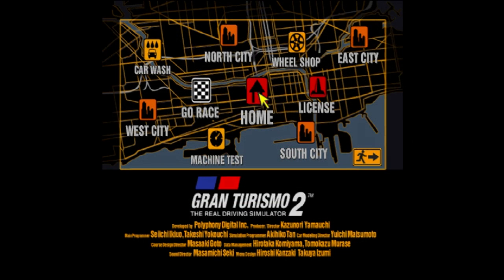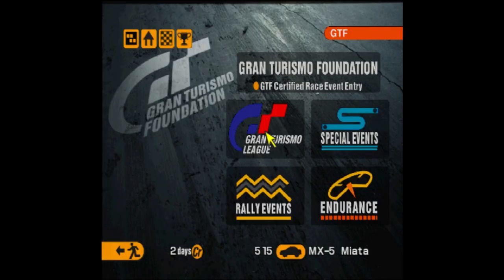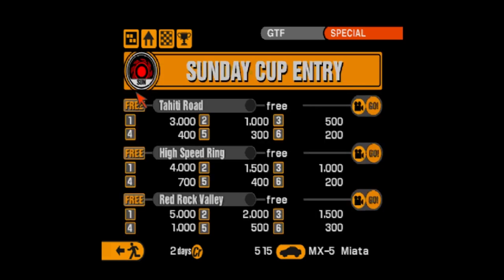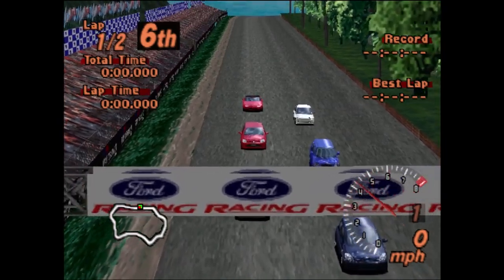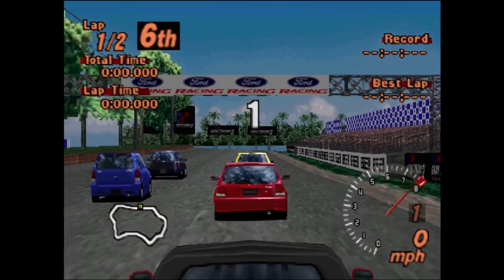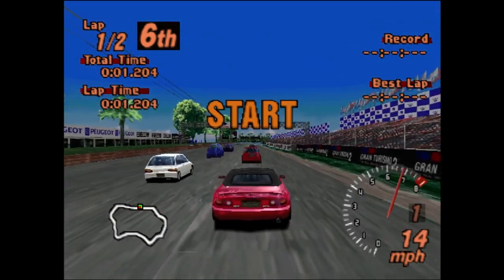I think it's time for some races after getting to grips with how the car handles — not very well is the answer — and seeing we can do 141 miles an hour, which is pretty impressive. We can't do the fun races yet as we haven't got a license, so we're going to Special Events and into the Sunday Cup. We've got three races here and unlock a car at the end. Let's jump straight into Tahiti Road — an interesting field full of what looks like Yarises and weird Daihatsus.